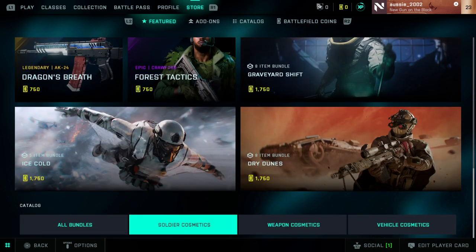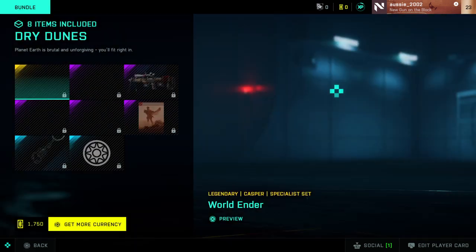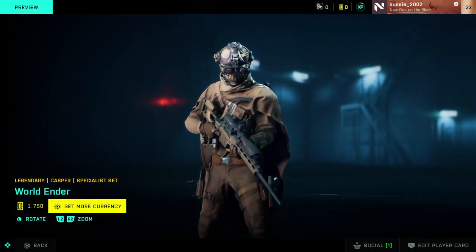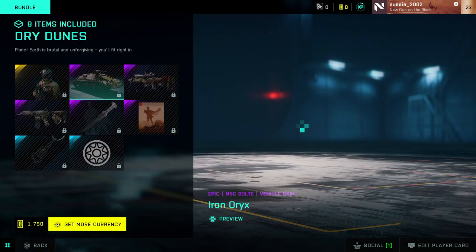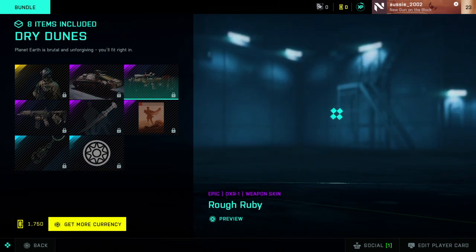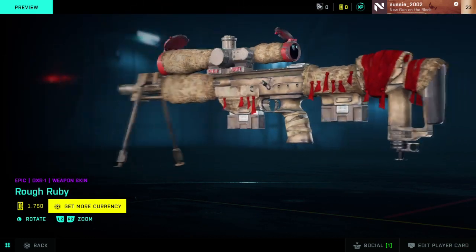They've got Soldier Cosmetics, Weapon Cosmetics, and Vehicle Cosmetics. Let's check out this one — Dry Dunes. Let's look at Preview. Oh, that looks cool — pretty awesome. We've also got a tank with some paint, and there's a sniper rifle skin which looks really awesome.